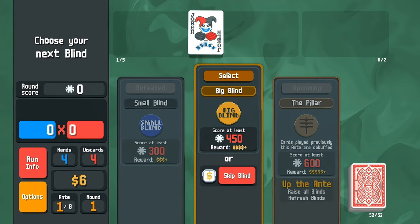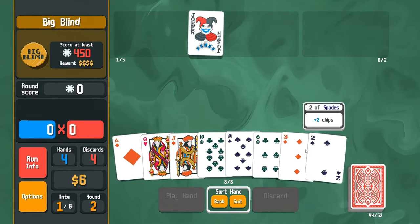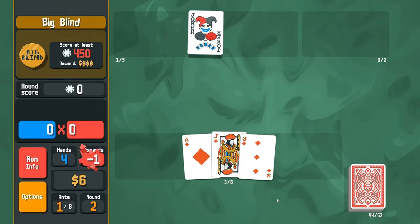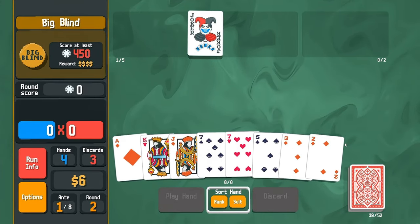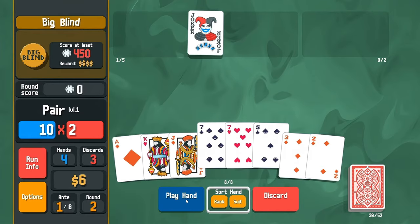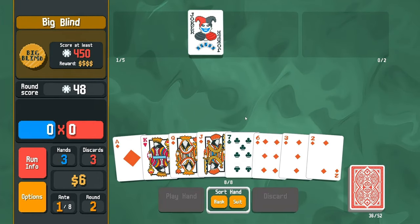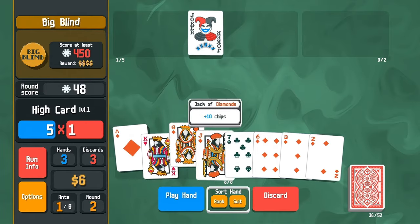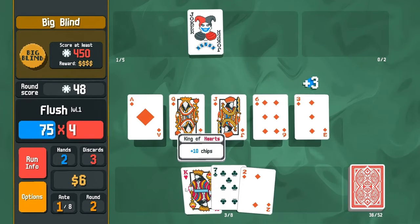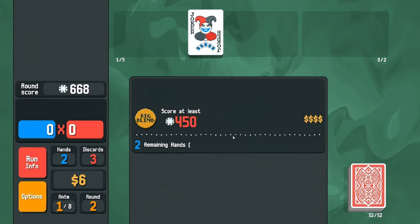We want to run flushes right now to get us some extra money. We've got three diamonds, so I guess we'll run with the diamonds. We've got four diamonds now. Let's play the seven pair and toss the five on there. This is a little bit better — this will definitely get us some points. Plus 80 chips. Perfect. We're gonna run with flushes right now and see how that works for us.